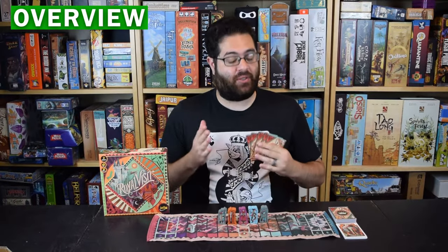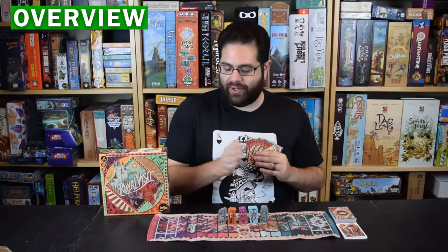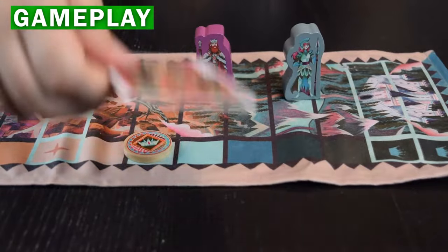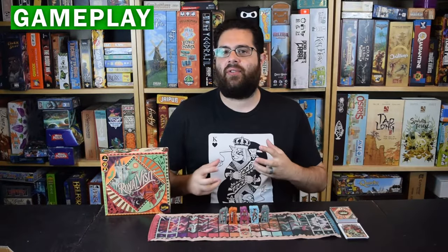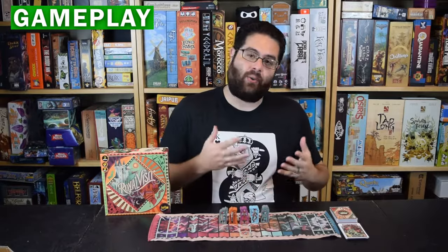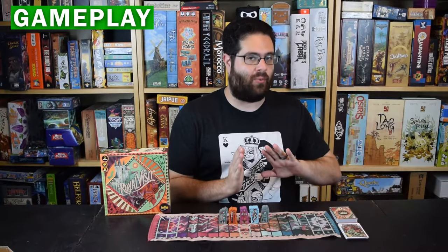Royal Visit is a hand management tug of war where players use the cards in their hand to move figurines across the provinces, trying to get the king to visit their chateau and win the game. On your turn you'll play cards of a single suit, which lets you manipulate the figures across the mat. Every figure has a slightly different movement mode and unique powers, so your goal is to get the king or the crown to your chateau, or to have the royal court on your side when the game ends.